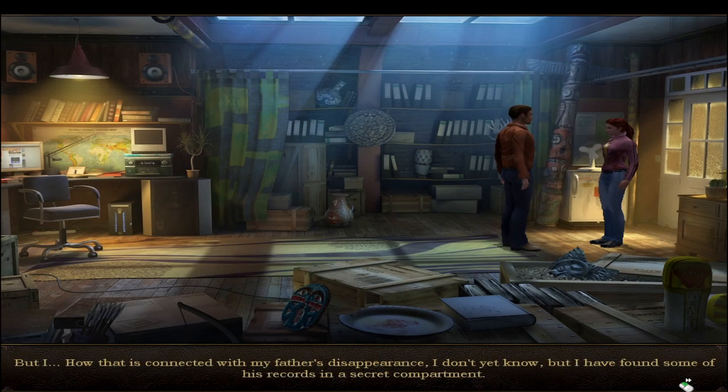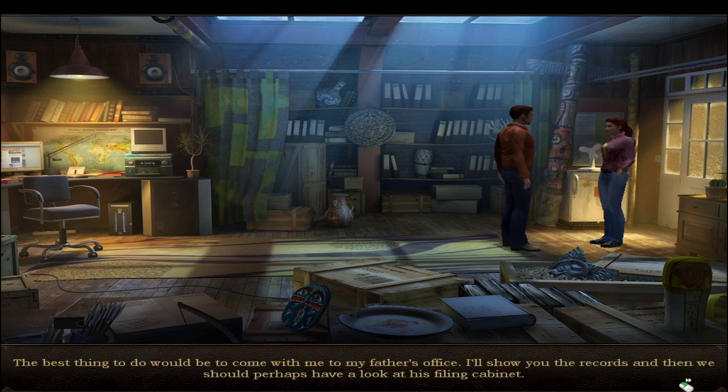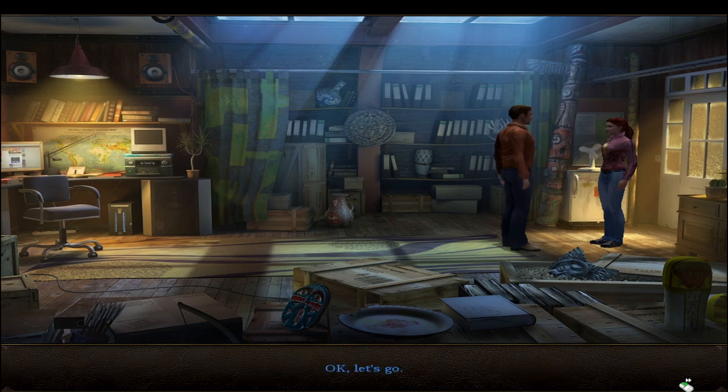I still don't have anything, but I found some of his records in a secret compartment. They describe a secret expedition and some very strange events. Max says: slow down, I can't follow you that quickly. The best thing to do would be to come with me to my father's office - I'll show you the records and then we should have a look at his filing cabinet. Okay, let's go.